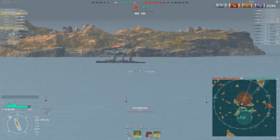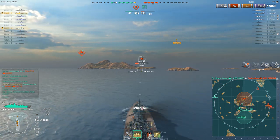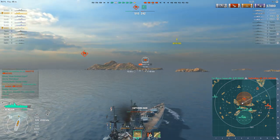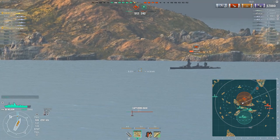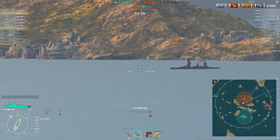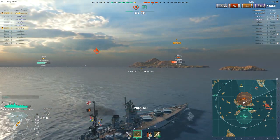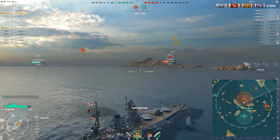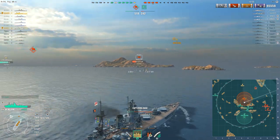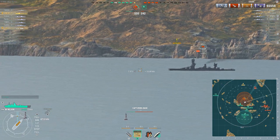Not only was there a Nelson class battleship, there was also a Lord Nelson class battleship. In game we actually have three different variations of Town class ships: the Weymouth or tier 2/3 town class cruiser, Edinburgh and Belfast which are both Town class cruisers, and HMS Campbeltown which is actually a Town class destroyer - the Lend-Lease destroyers from the US were designated Town class ships even though they were of various different types.